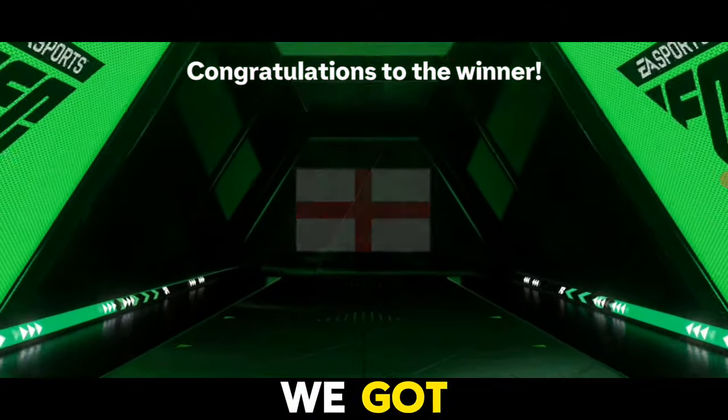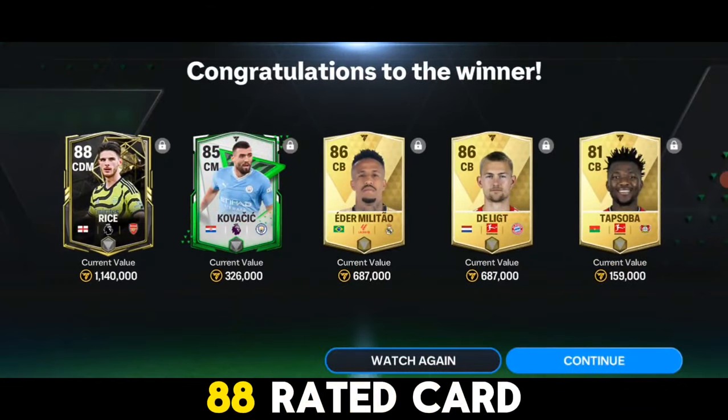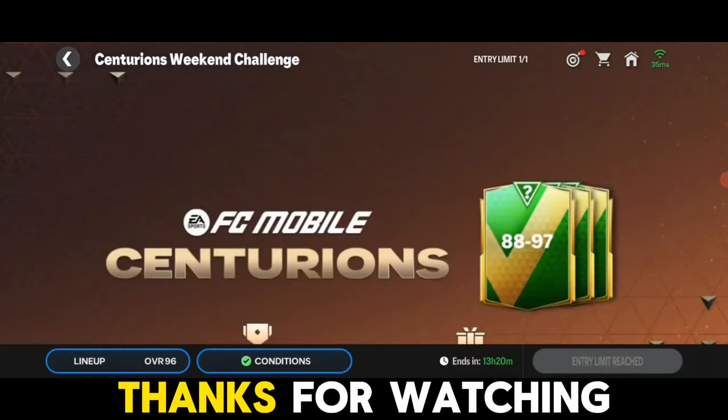Now let's open the pack and see what we got — hoping for a 91-92 rated card. Here we go: England, center, Arsenal... an 88-rated card from the grind. That's not worth it at all. Thanks for watching!